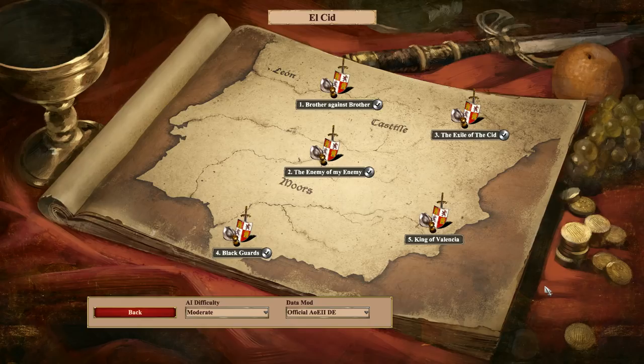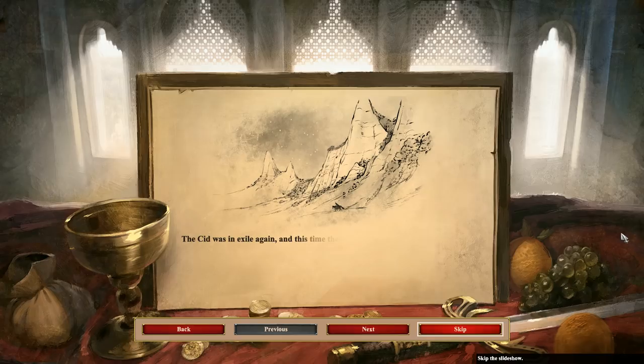Hey everybody, Jaberino here. Welcome back. We're playing Age of Empires 2 Definitive Edition. We're on Mission 5 of El Cid, King of Valencia.